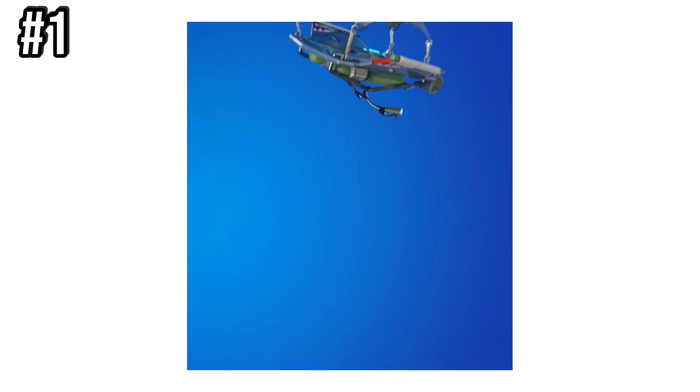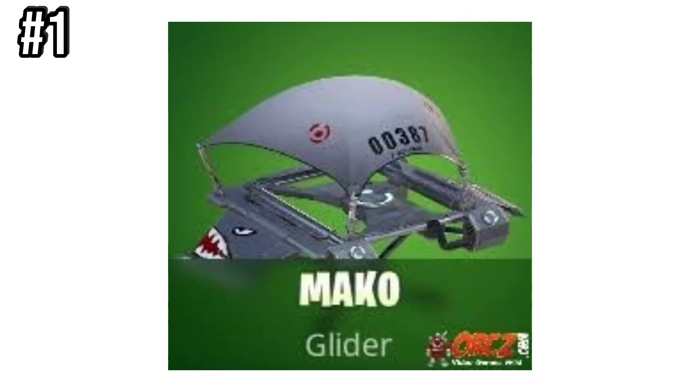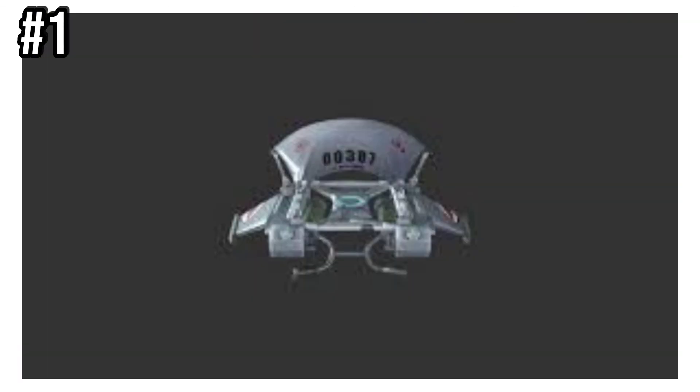And finally, number 1 is Mako. This hasn't appeared in the item shop since Chapter 1 Season 1, and was purchased from the very first item shop — or by reaching Level 25 in Season 1, you could purchase it for 500 V-Bucks. It will likely never return, so if you have it, you have the rarest glider in Fortnite. And the window was very slim to get this.